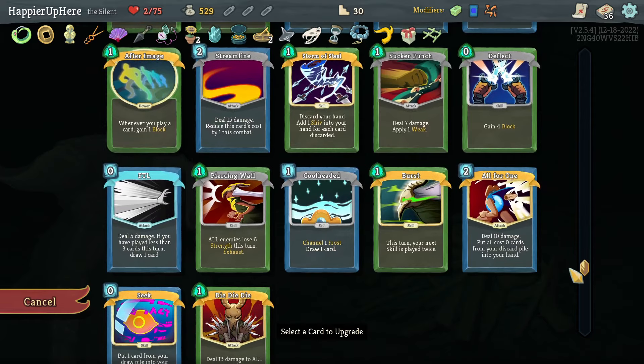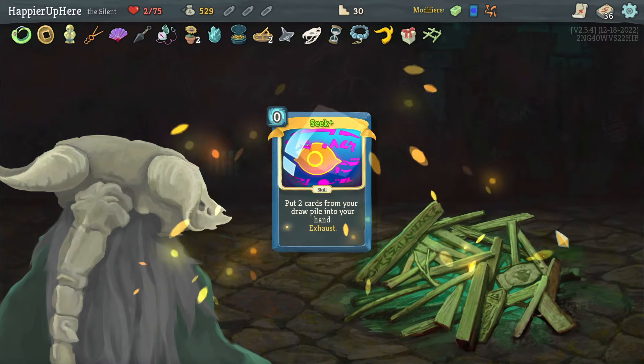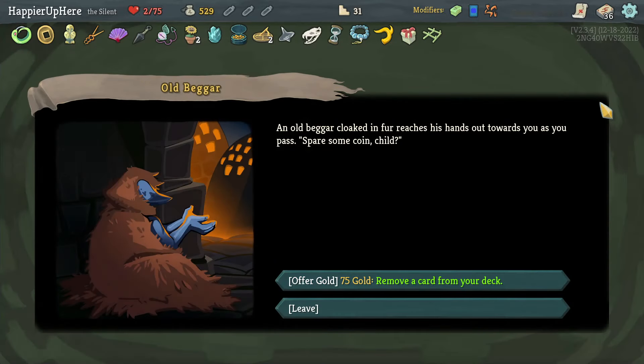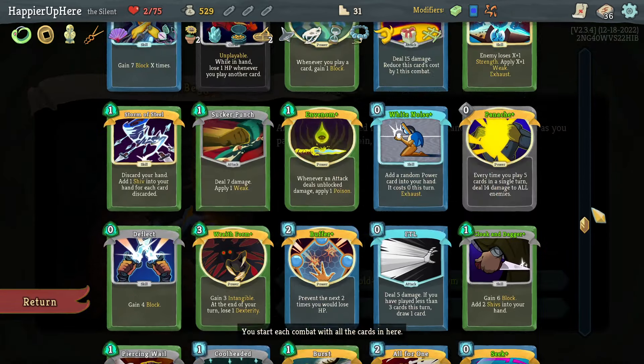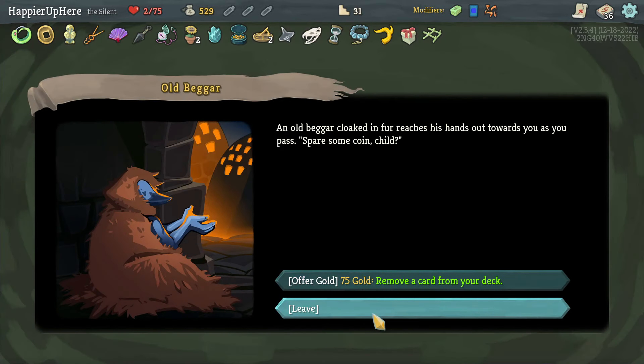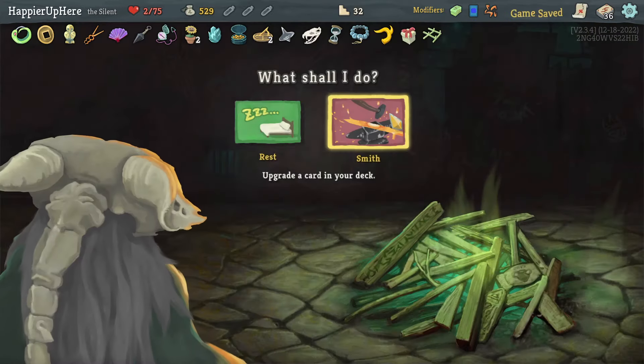I'm going to risk not resting. Let's upgrade Seek first and then After Image. I just spent this much gold — to remove a card? Although that Pain is really annoying. There is still a small chance to go for curses, although it's going to be really difficult to get curses and Highlander. I think I'll risk it.